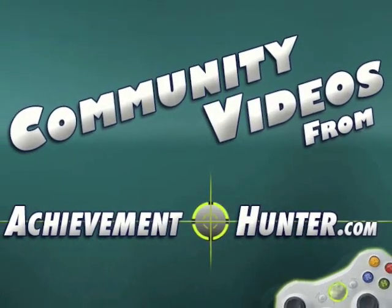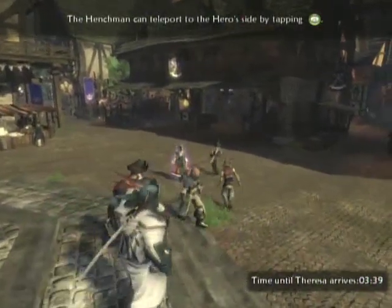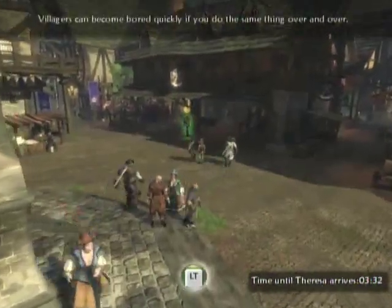Hey everybody, this is Thorek from Achievement Hunter. Today we're going to be working on Fable 2 and trying to get the Workhorse achievement, which is actually to go to a job and try to get the right amount of chains for the job you're doing.